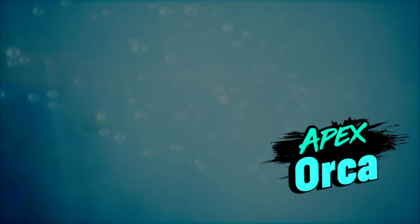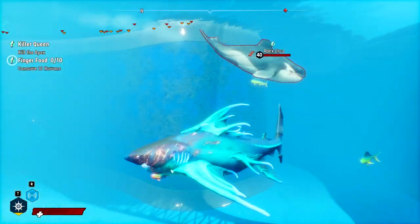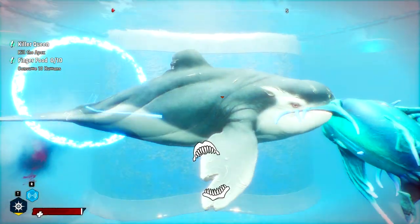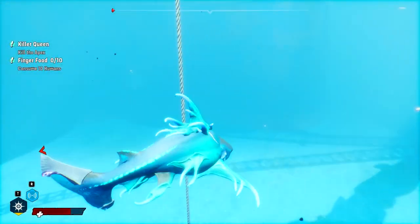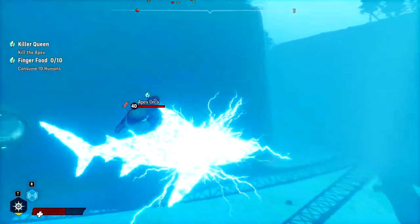That is a weird looking orca. There are a couple different subtypes of orca based on where they live that look different, but I don't think any of them look like this. Level 40. So this is pretty much a recreation of the first boss of Jaws Unleashed - we're fighting an orca in a marine world kind of environment.